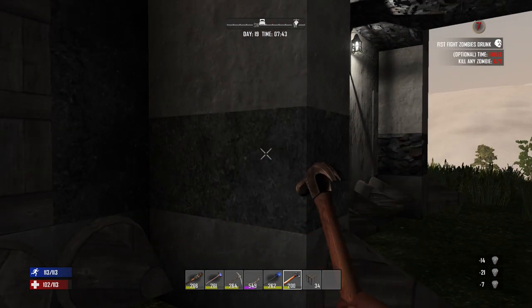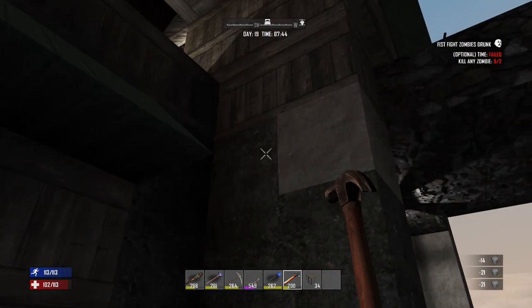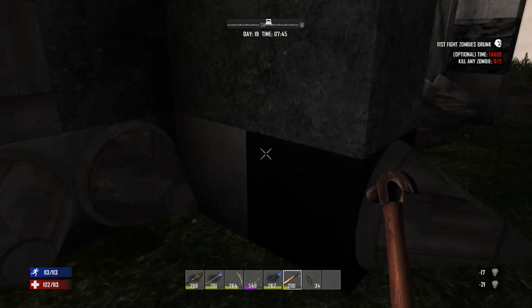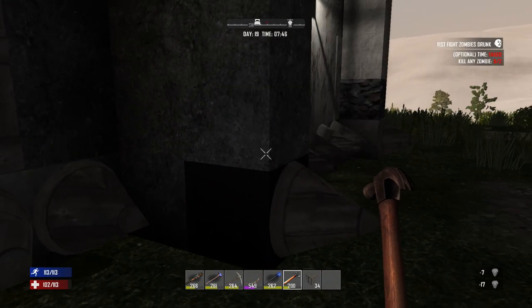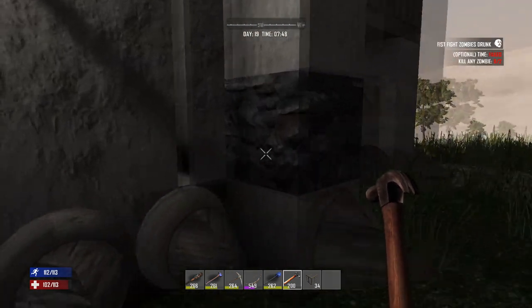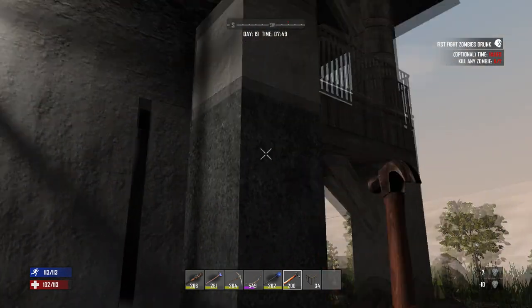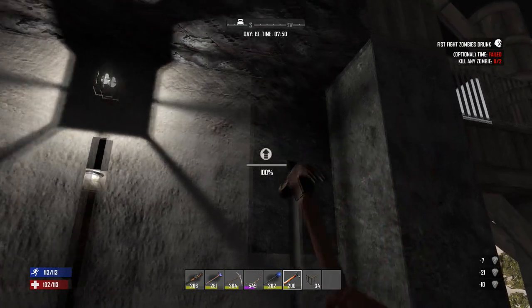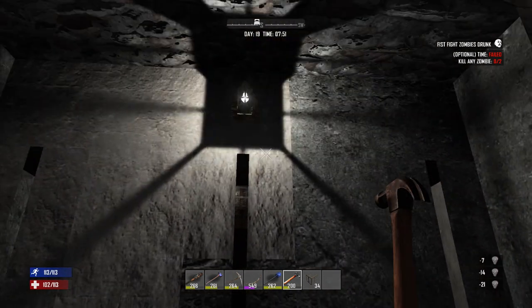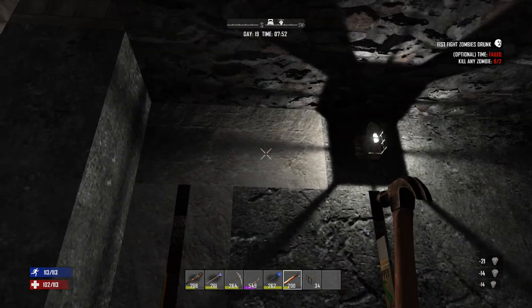When upgrading, you upgrade once and then it becomes concrete. You can upgrade it again — I did that accidentally — into wet concrete, which then turns into reinforced concrete. This endeavor gets incredibly expensive, so make sure your house is exactly how you want it to look before you start upgrading.